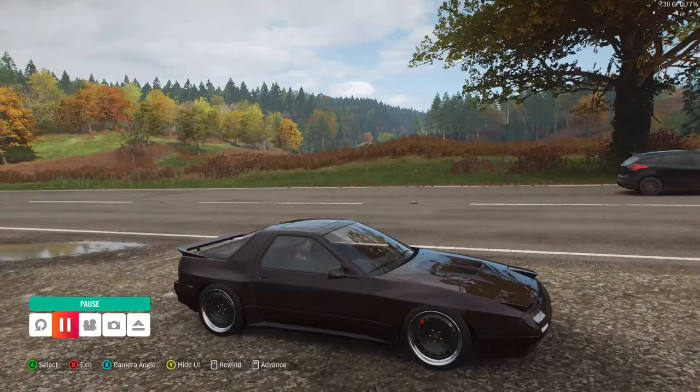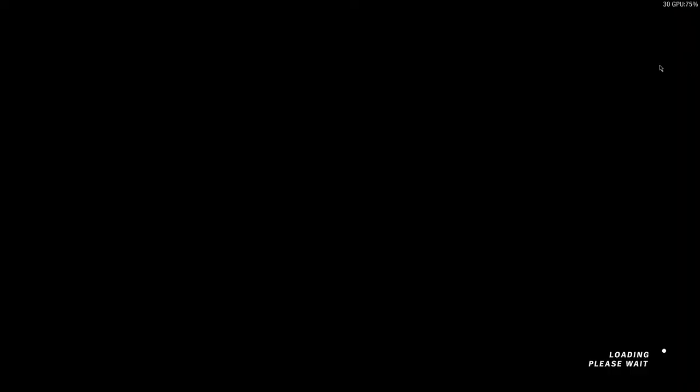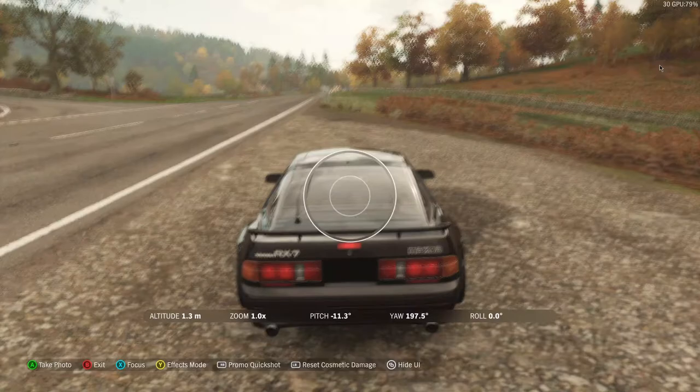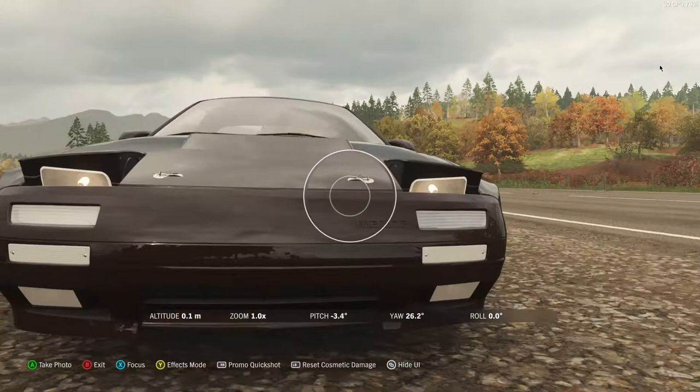So you can, with the trigger, now actually adjust the angle of the headlights to make your sleepy eyes. Go into photo mode and you have this amazing looking RX-7 with your sleepy eyes.